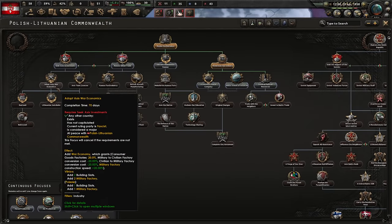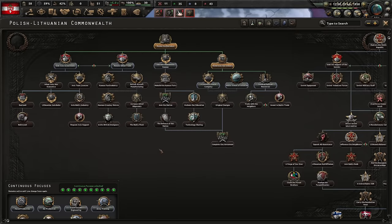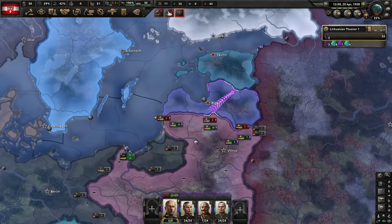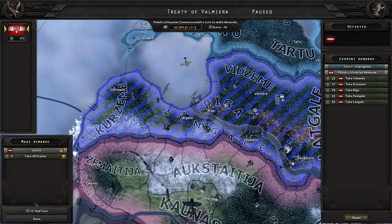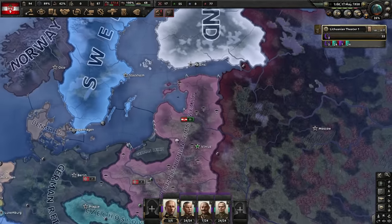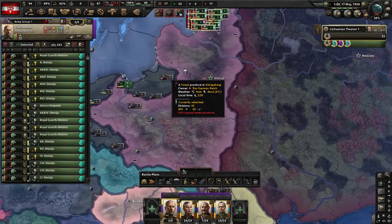For focuses while we prepare for the Soviets, good options are royal reform and military budget, or developing natural resources to get rid of the agrarian society negatives, or access investments and adopting war economics for a cheap war economy. You can also go with the allies. For the Baltics — we simply overrun them. Latvia's gone, Estonia is even easier. We have everything we need and now we just wait for the Soviets to arrive.